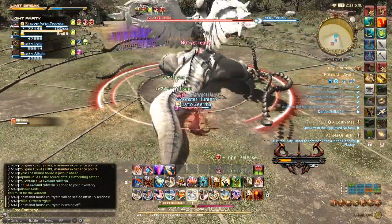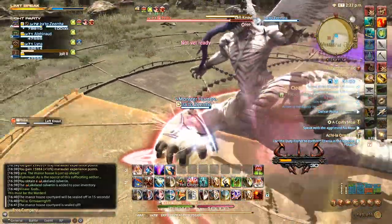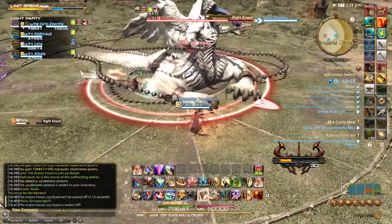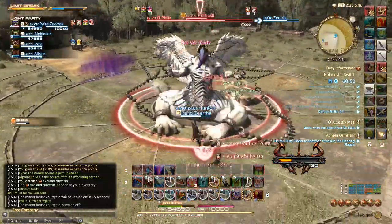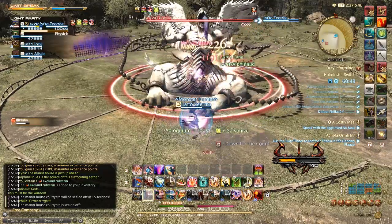When the boss casts Left Now or Right Now it's going to raise its arm and then do AoE damage on that side of the battlefield, then immediately cast the opposite side. You want to run immediately to the opposite side of the raised hand, because if you're still in the telegraph when it goes off you'll take damage, get knocked up, and be stunned for a bit.